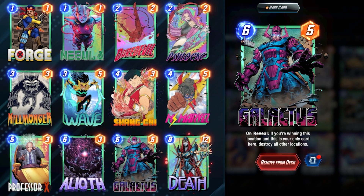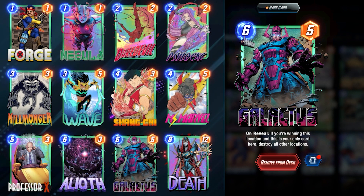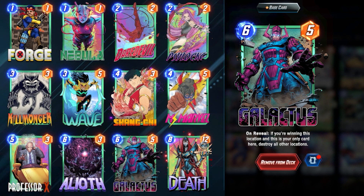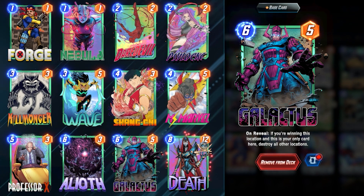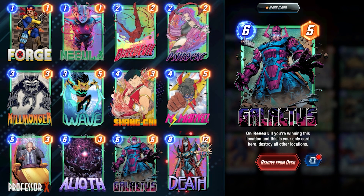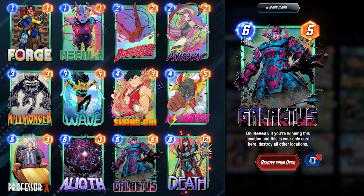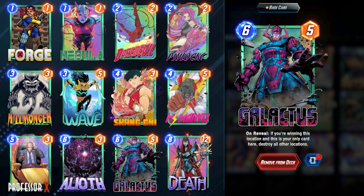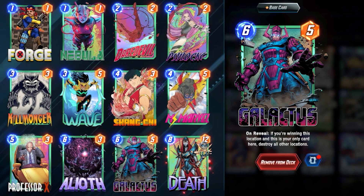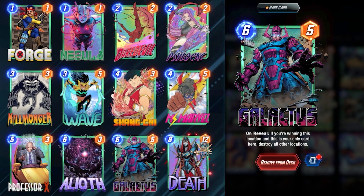For example, you can Psylocke on turn three to get a Professor X off earlier if you already have a Nebula or Daredevil down. You can also Wave on turn three — some people assume you're going into Galactus, and you can use that as an advantage to play a Professor X. Or you can do it with no kills to get off a four-cost Death, which is extremely valuable and surprising to your opponents. With that quick overview, let's dive into some gameplay and steal cubes from people.